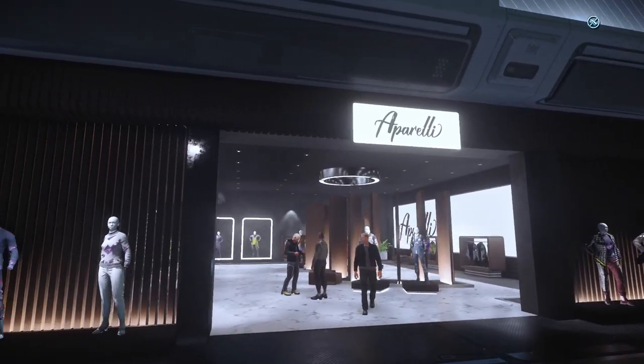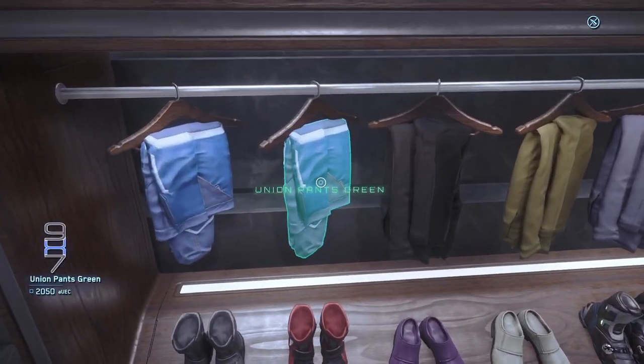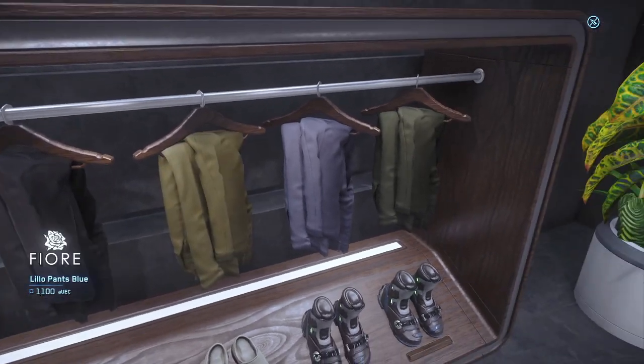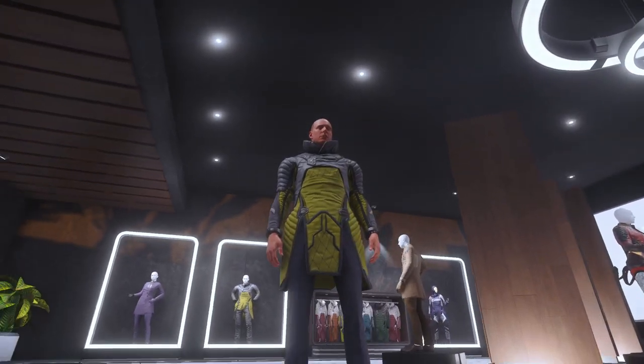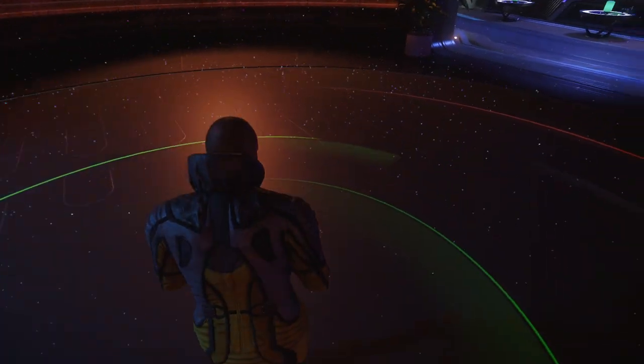Off to the side, we can find Apparelli. This fancy boutique has all the latest fashionable garments, but if you've just started playing, maybe save your credits for the moment. If you couldn't help yourself though and burned through all your money, check out the video on your screen now to make some quick cash.